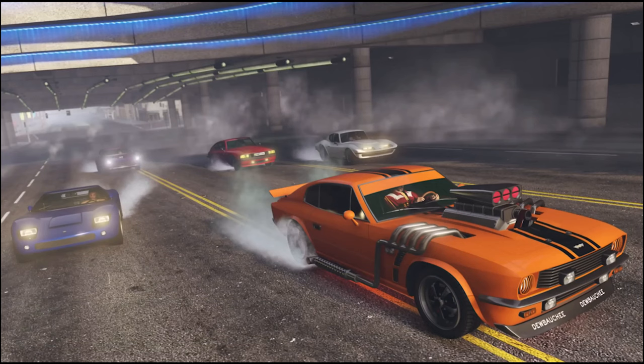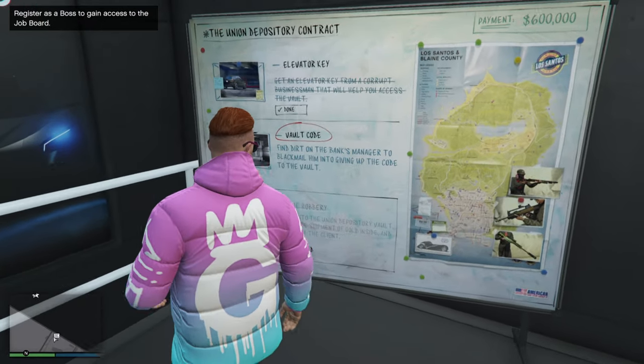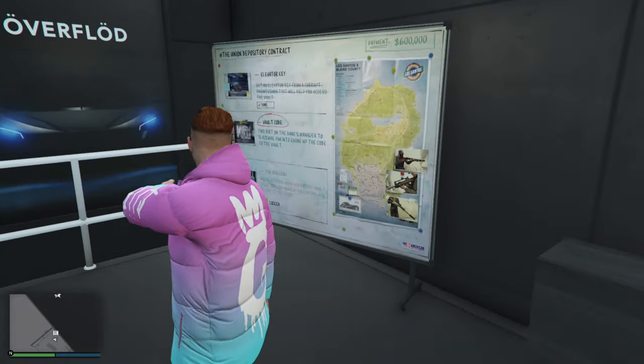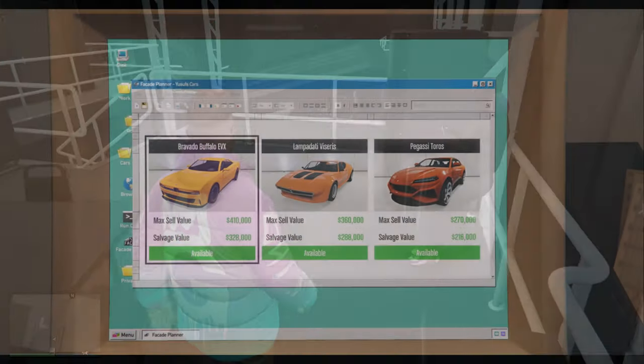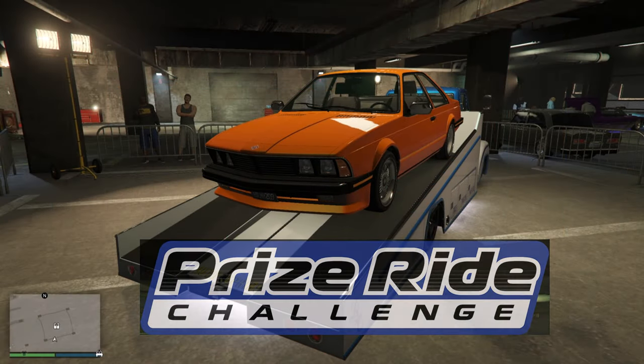This week we are getting the brand new drag races in GTA 5 Online, and the drag races this week are all going to be paying double money and double RP. We also will be having two times money and two times RP on all of the Auto Shop robbery contracts, which is definitely the best part about this week's weekly update, and also two times money and two times RP on the Rhino Hunt adversary mode.